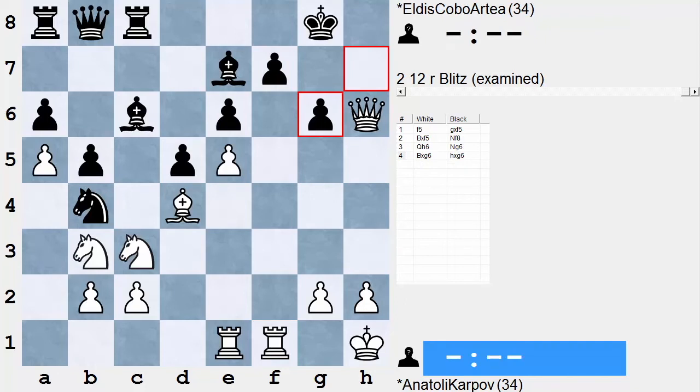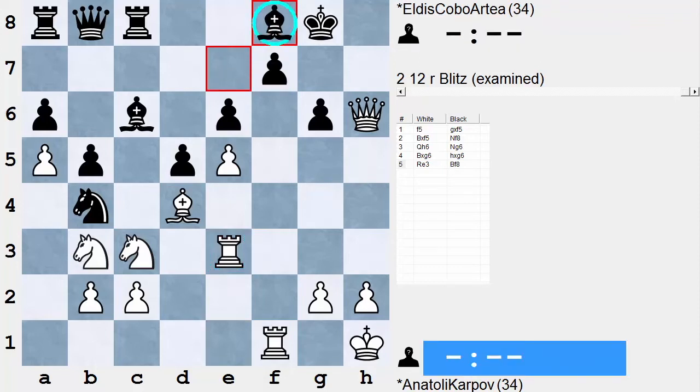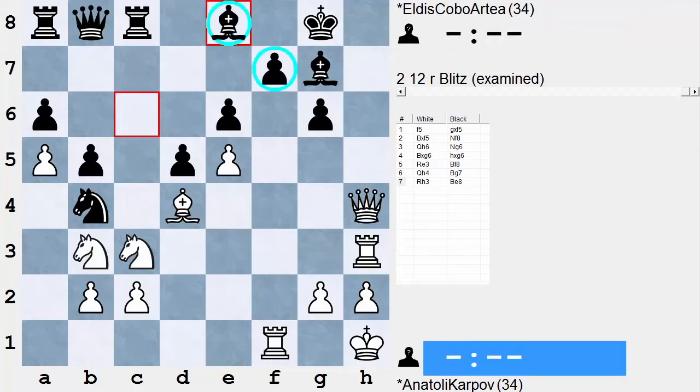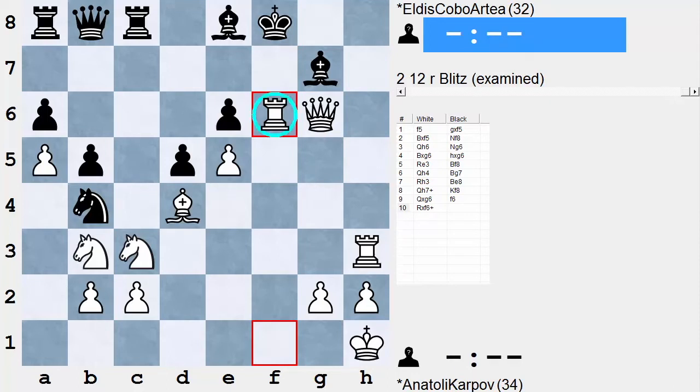Rook f7 would have won, but Karpov, very methodical, goes with rook e3, taking a little extra time at the board. After rook takes f7, Kobo gets a brief lease on life — bishop f8, queen h4. Now rook h3 is the plan; there's no stopping it. Here comes the check, and g6 is on the menu. Karpov might have considered knight c5 first, taking aim at e6, but goes this way — also very effective. f6, and after this destroying move, rook takes f6 check — Kobo Arteaga resigns. Very basic example. I hope you're not afraid to play moves like f4, f5 — it's a no-brainer.